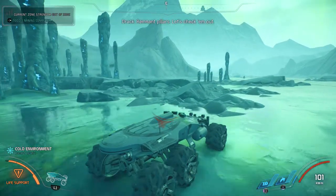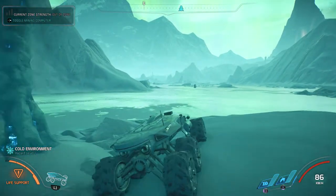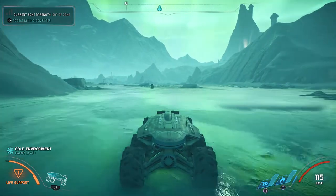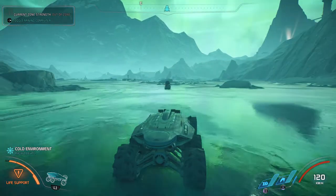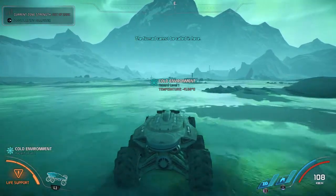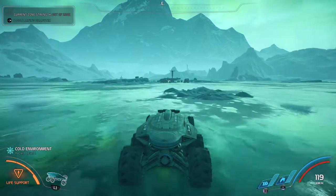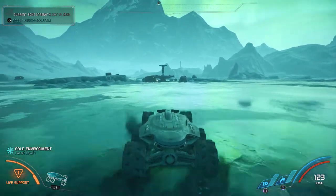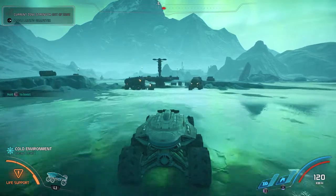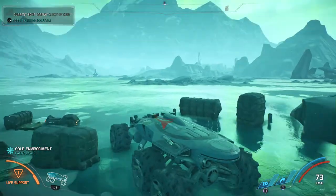That kind of looked like what we needed but SAM didn't say anything, so keep going. We're looking for terminals — I rarely see them when I'm driving by, that's why I listen for SAM's callout. You can't really afford to go in slow because even though I have the upgraded shields, the Anointed and other enemies will just rip right through them, especially the Anointed.